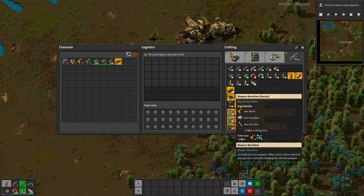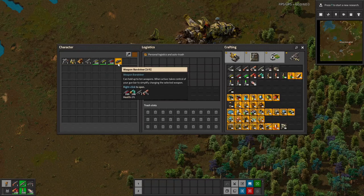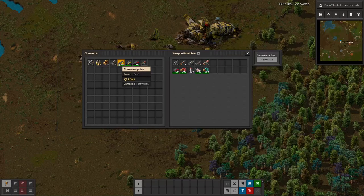What you do is you build this item, the weapon bandolier. It's super cheap and you keep it in your inventory, then you right-click to open it. It can hold up to ten weapons, which is obviously great. Setting it up is a little bit tricky.